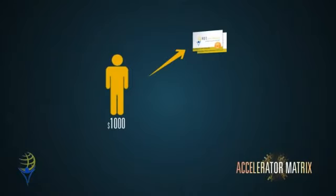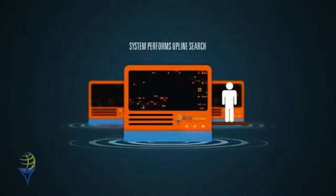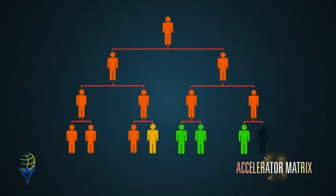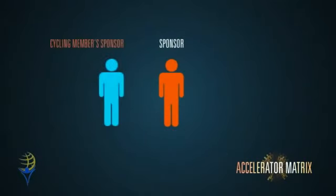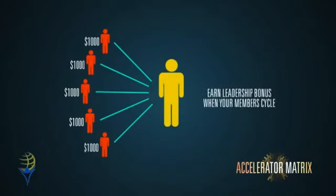If your sponsor is not in the accelerator matrix, the system will perform an upline search to find the first member in your upline that is in the accelerator matrix, so you always stay with your team. When you join, you will fall in the first available position in the 8th row. Once all 8 positions are filled in the bottom row, the top member cycles and earns a $5,000 reward and automatic re-entry into the accelerator matrix. This happens over and over again to infinity. The sponsor of the member who just cycled earns a leadership bonus of $1,000 — every single member you personally refer when they cycle, you earn a $1,000 leadership bonus.